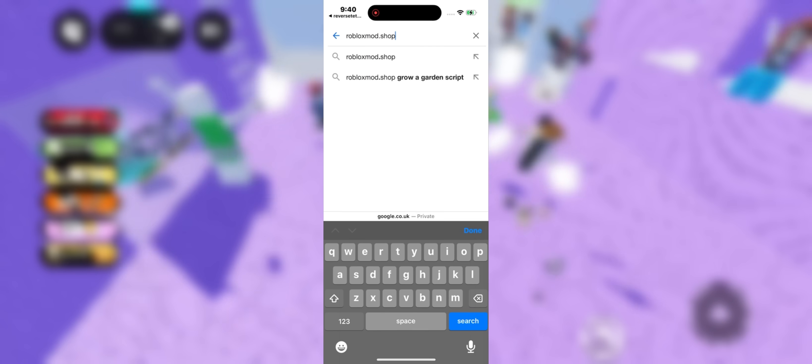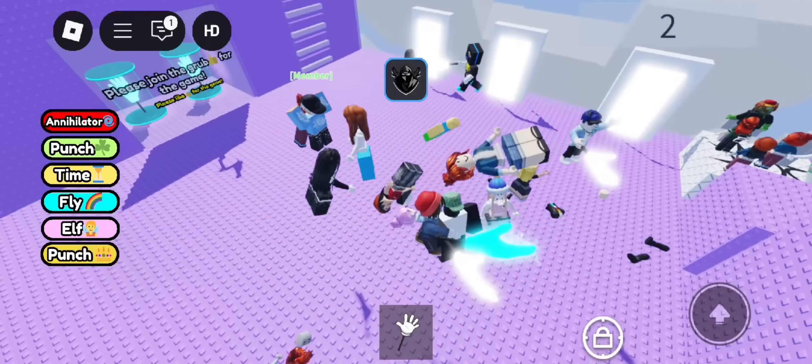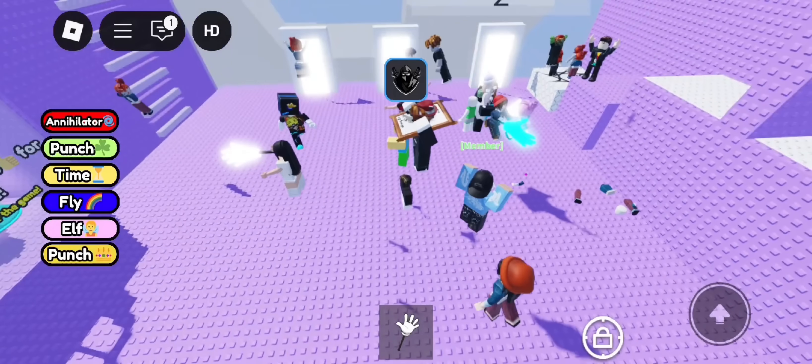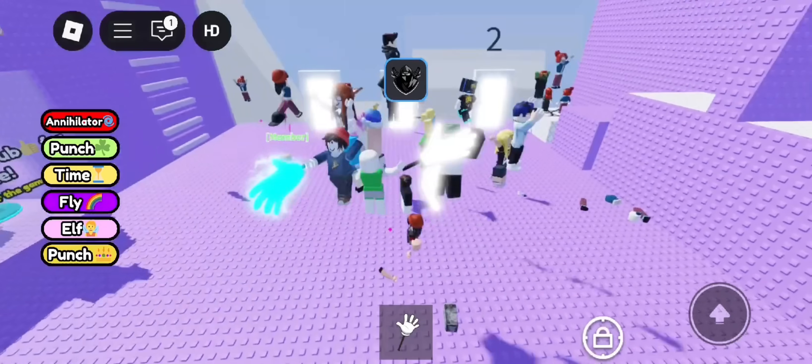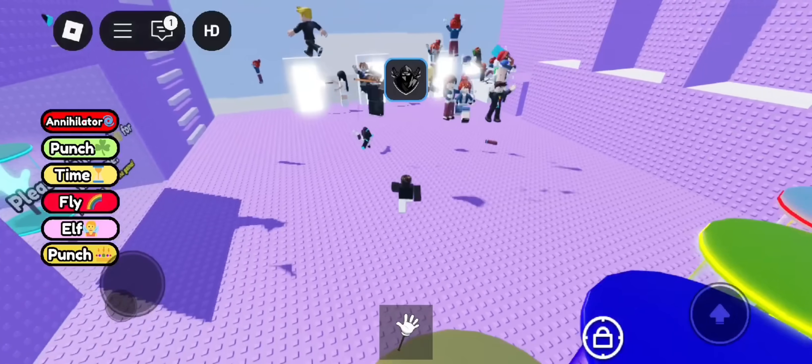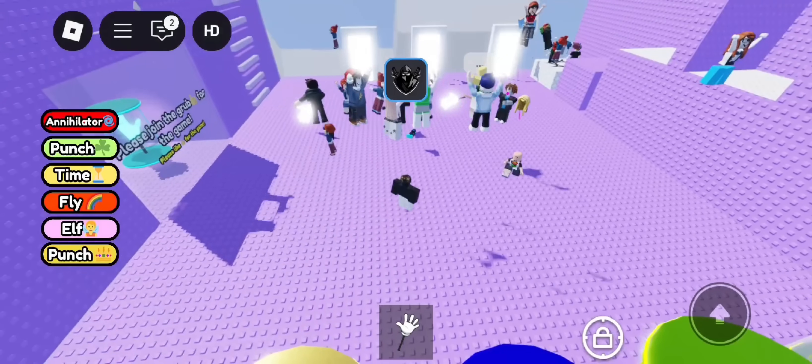Once you're on the site, search for Delta Executor, then choose your device and tap download. You might need to do a quick verification like installing an app or completing a task — it only takes a couple minutes, and once that's done the download starts instantly.